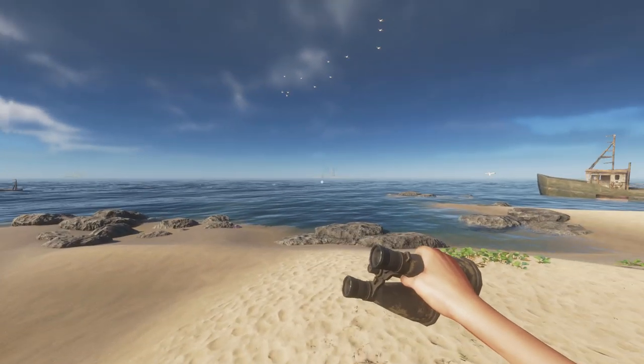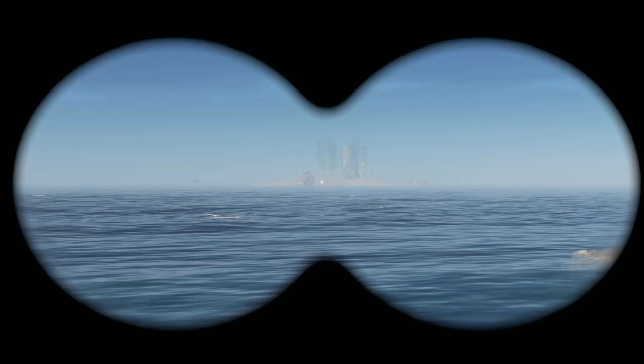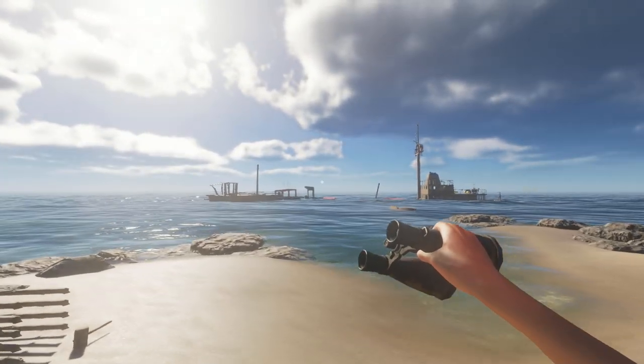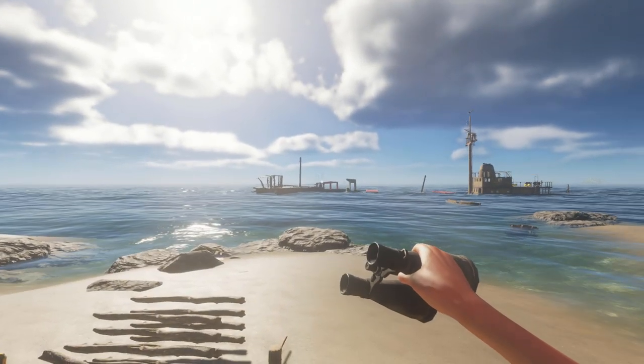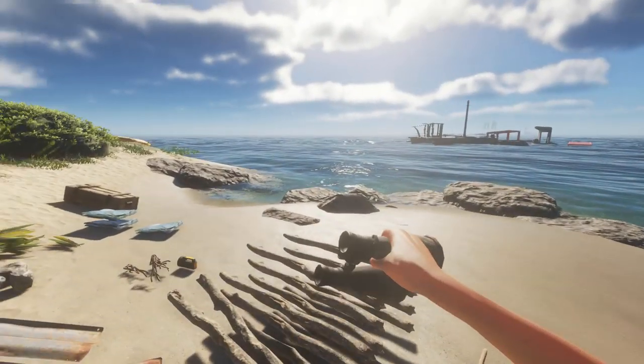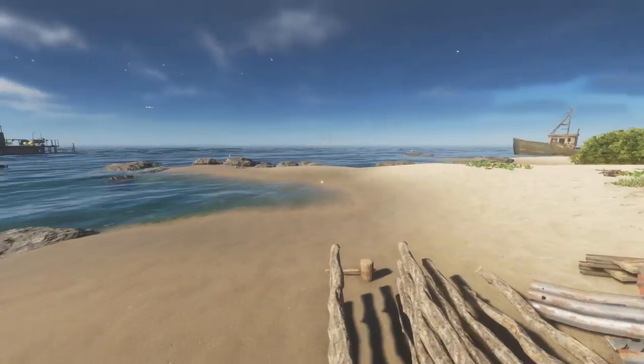I'm going to take another look at this island — I think this is our next target island and I want to sail over there as soon as we can. The sun rises between east and southeast, so that's southeast behind the shipwreck, then south, and that island should be southwest. I'll double-check with the compass when I'm ready to sail over there.